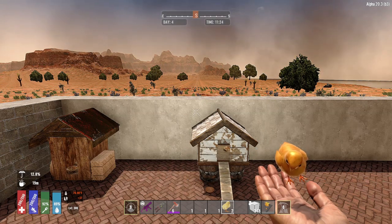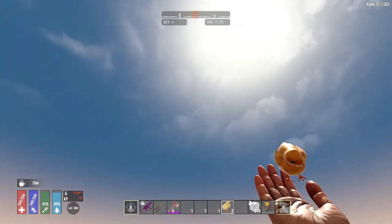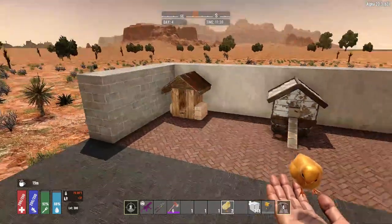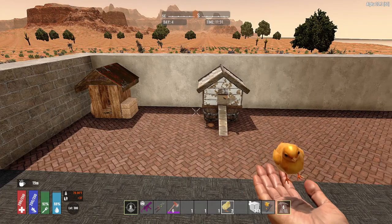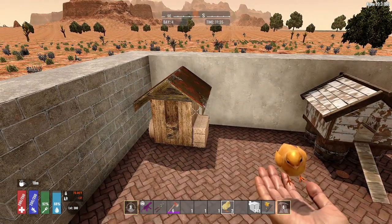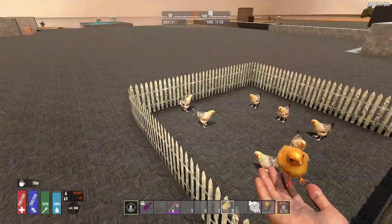The first mod on my list is the chicken coop mod. Here you can see I'm holding a chick, and you'll be helping us demonstrate how the coops actually work. You can see there's two variations here, but there are in fact three. There are a few steps to produce what the coop does produce: feathers, eggs, and chickens. The chickens you can use to harvest, or you can use them as pets.